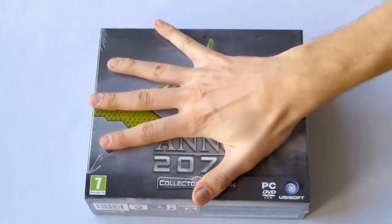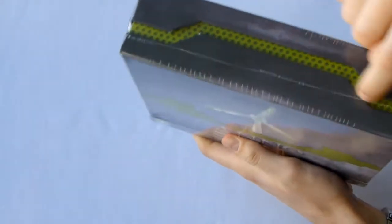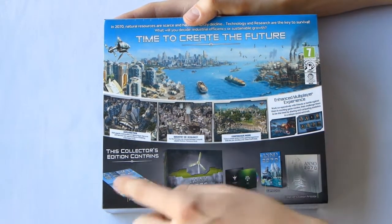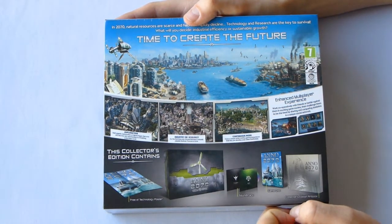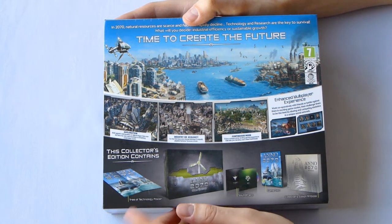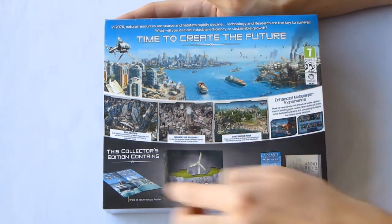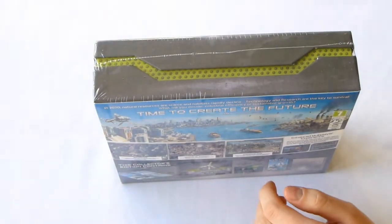As you can see, the box is a bit bigger than my hand. It's got a nice little techy design on the sides and the top. On the back you can see 'time to create the future.' You can also see some information about the continuous mode stuff — if you play the game you know what it's all about: industrial or ecology. In this Collector's Edition it contains a tree of technology, so I guess that's a tech tree on a poster you can place up. You get this big box instead of just a disc, you get the soundtrack, the game disc, and a Collector's Edition art book.